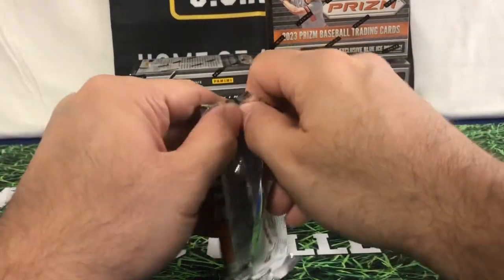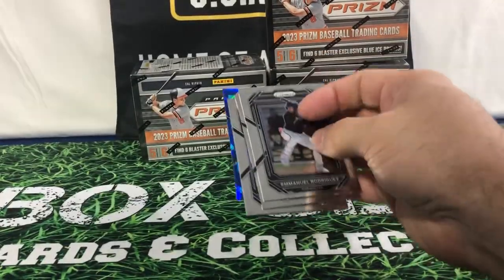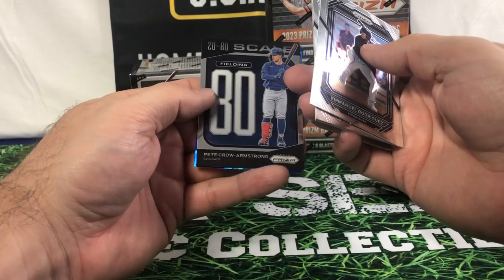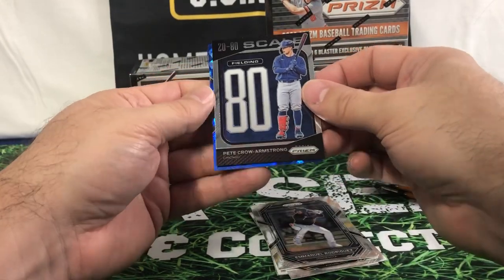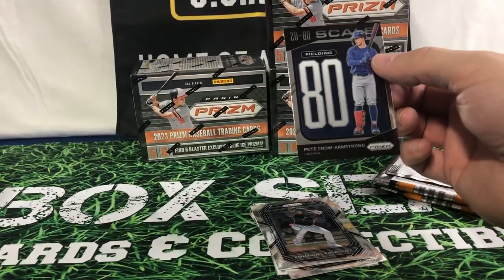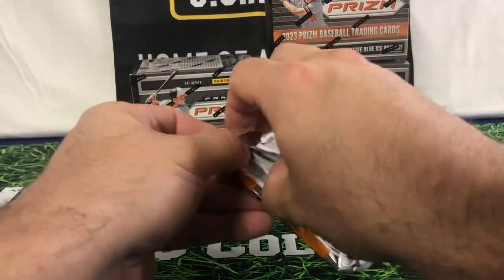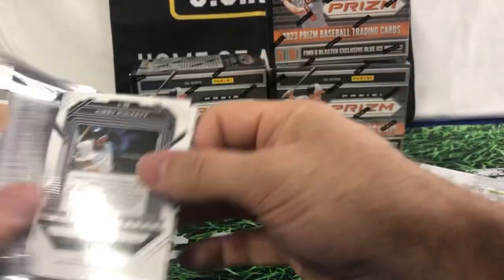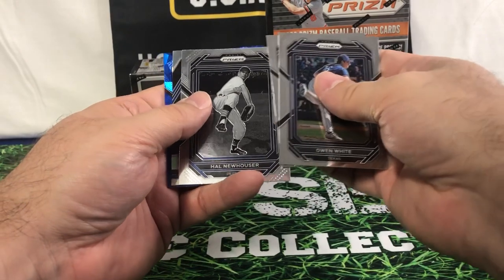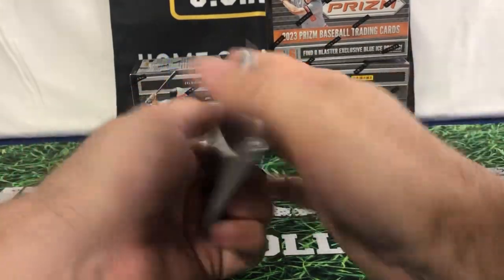It does say there's an opportunity for some numbered cards, and I believe you have an opportunity for autos out of here. It's Hollis Simmons. Peeling Pete Crow Armstrong — a fine young player. He saw a little bit of action at the end of the season for the Cubs. Be exciting to see what he does for the Cubs in the coming years, if they play him like they should. Couser. Nicky Tiedemann. Future Tools. And good old Kirby Puckett.